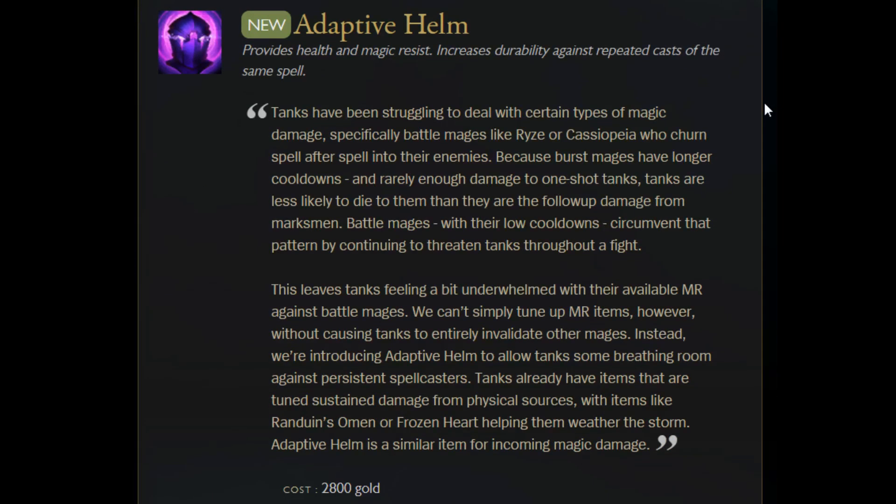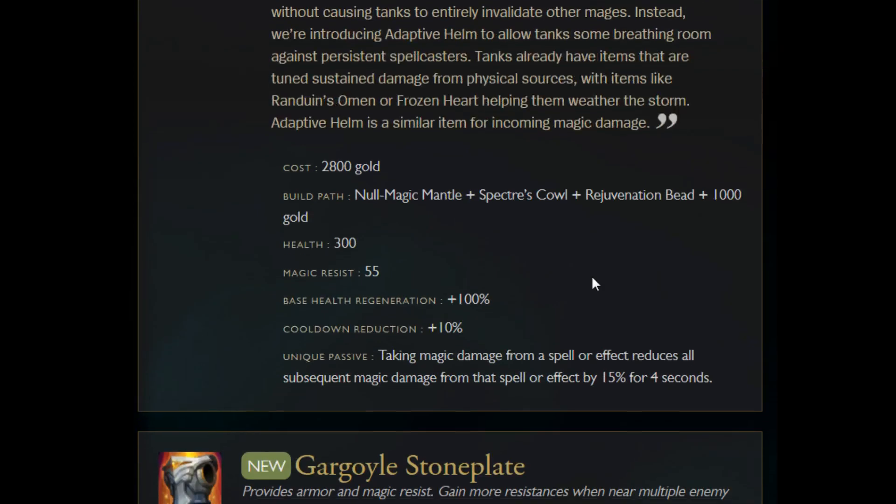Another large focus of this patch is item changes and new items. They really cleaned up a bunch of magic resistance options. As a tank, you didn't really want Banshee's Veil — who cares about blocking one ability every 40 seconds when you're tanking everything? Champions who wanted it didn't want it because it gave no offensive stats. They switched that around: they made Abyssal Scepter make more sense, Banshee's Veil make more sense, and made another item that builds out of Specter's Cowl. Magic resistance on a tank is now much more accessible.